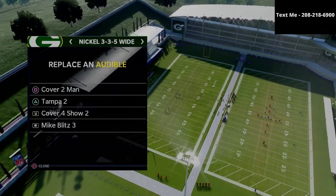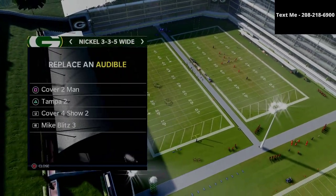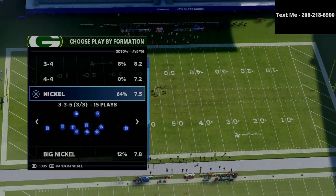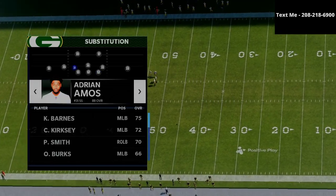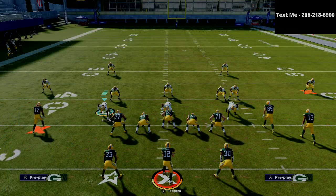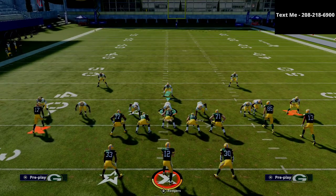What we want to do is make sure that in our audibles, we have the Cover Four Show Two from the Nickel 335 Wide. It looks like a Cover Four drop, but it's actually a Cover Four Quarters-style principle. It's essentially a match defense, and we've added zone drops to a match defense. Out of Cover Four Quarters specifically, when you do that, you can create some very unique little coverage schemes.